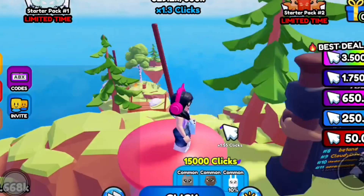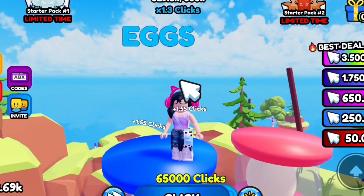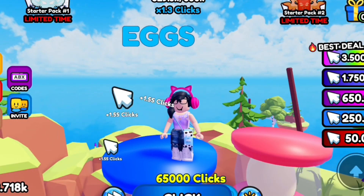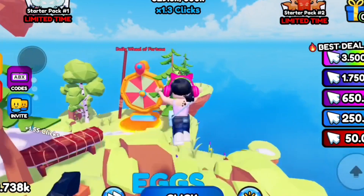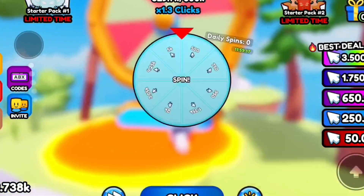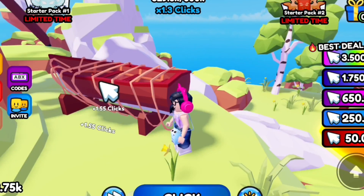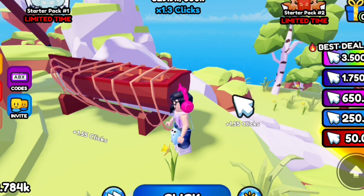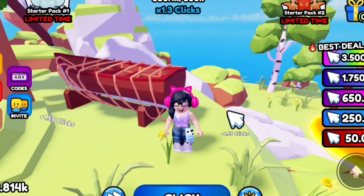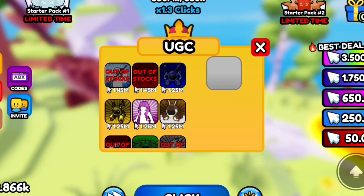How to get: spin the wheel, UGCs, and more. Join Spin the Wheel. Open UGC item.